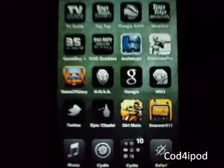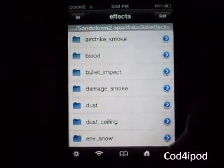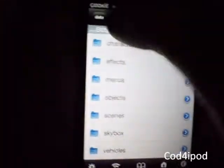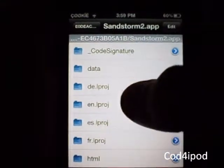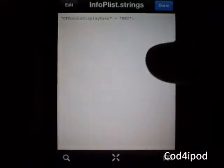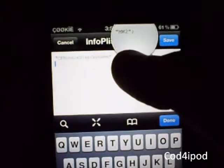Hello everyone, this is just a quick mod for Modern Combat 2. See how it says Modern Warfare 2? Got a few questions about how to do that. This takes me literally 30 seconds, as long as it doesn't take too long to respring. You want to navigate your way to the Sandstorm 2 app, and as soon as you get there, click on Sandstorm 2.app. Then scroll down and you'll see AIN — click Edit.